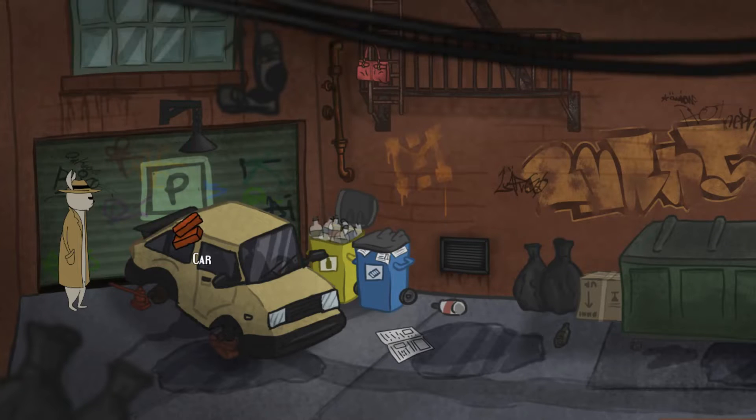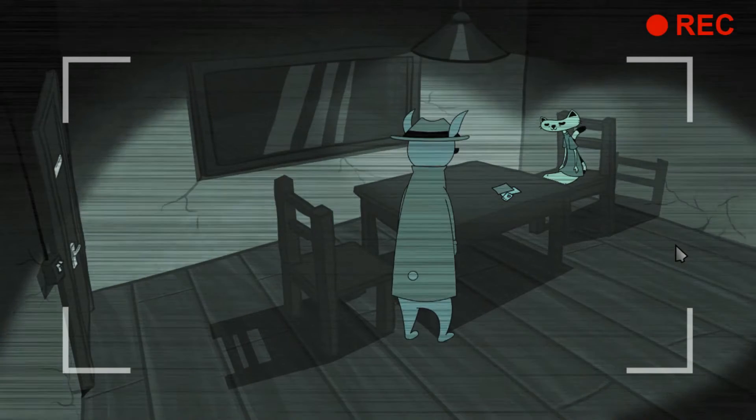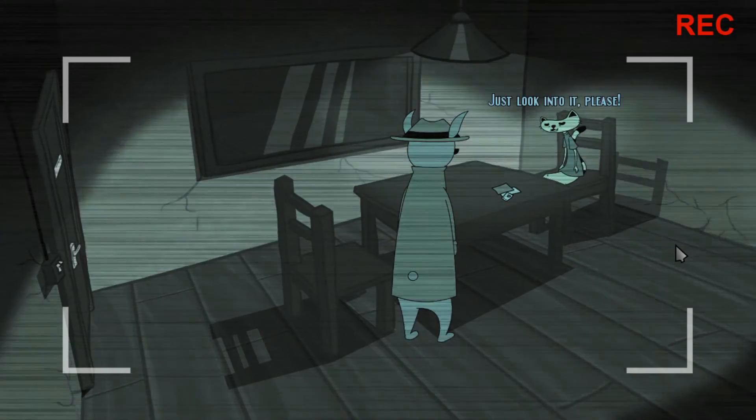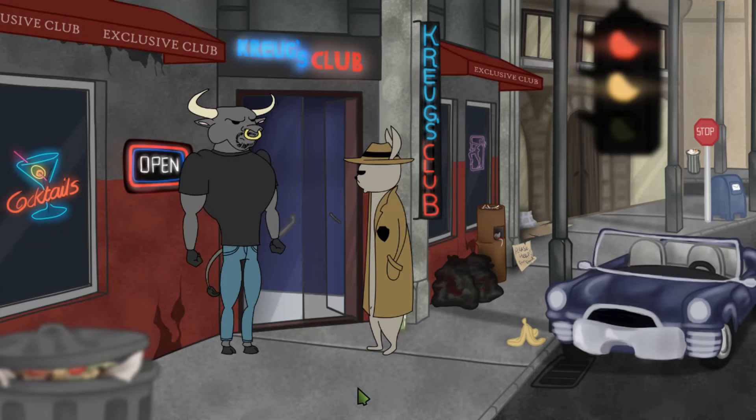But let's rewind and take a look at the plot. We play as Kurt Tracker, who has just come across a case involving a kidnapping, thanks to this cat character here. It turns out that wannabe singer Daisy has vanished without a trace, and it's up to us to find her.